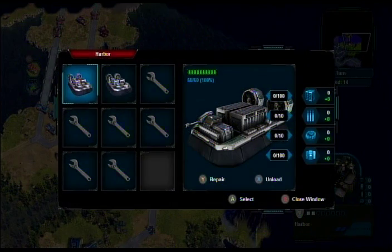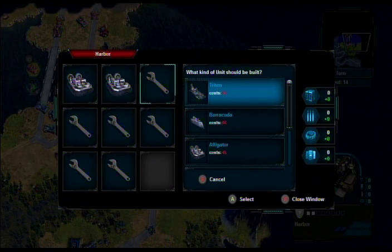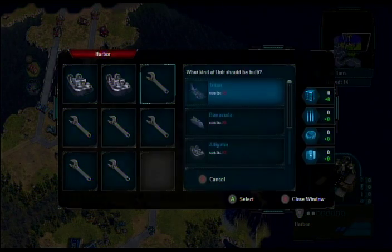D-pad, box — outstanding. What are these? Select — what kind of unit should be built? It requires resources that I don't have. So we're not going to worry about that yet.